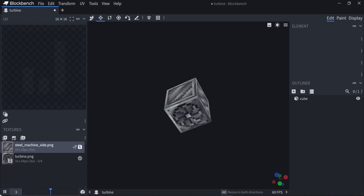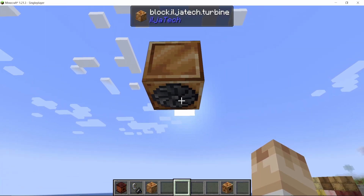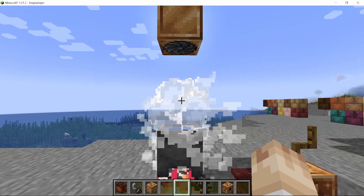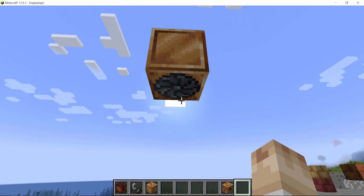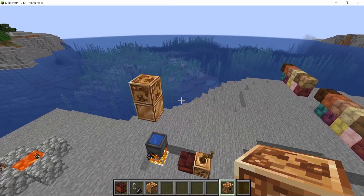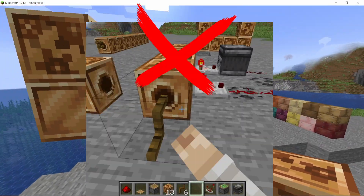Now that my belly is full of delicious boiled egg, I wanted to also make the steam usable for technology, so I wanted to add a turbine. This was the first model, which I based on real life, but then I changed it to look more like the gearbox. If you now boil the water, the steam slowly goes up to the turbine, which then rotates for about 10 seconds and gives mechanical power.